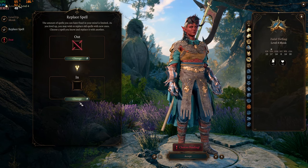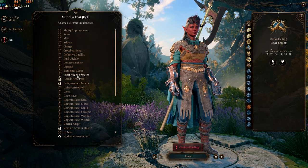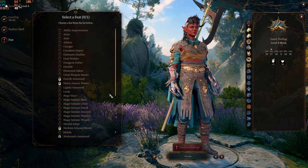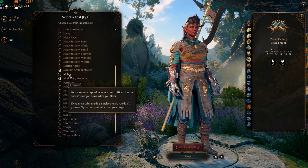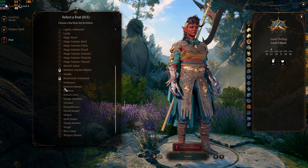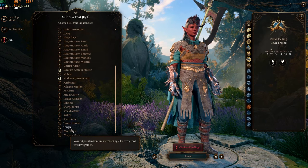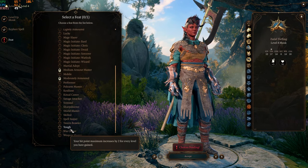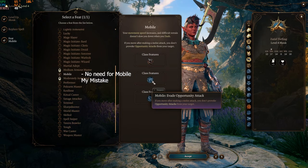You also get a feat here. As a frontline monk, you need to think about what feat will make you stronger for your team. Mobile is pretty nice because your movement speed increases and difficult terrain doesn't slow you, which is great since you want to be up close and personal. Tough is also a solid option since your maximum hit points increase by two for every level you gain. I'm going to go ahead and get Mobile — you get the Mobile feat, evade opportunity attacks, and ignore difficult terrain.